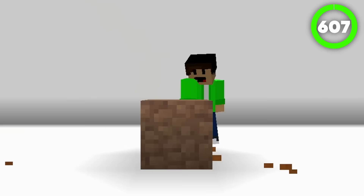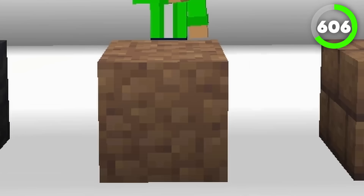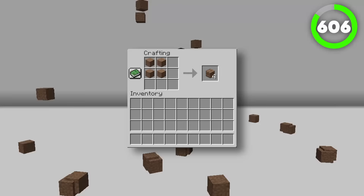Number 606 is Packed Mud. Packed Mud is the weird stage after mud when you craft it with wheat, but before mud bricks, which actually look good. Packed Mud, on the other hand, looks like poo and you need 4 of them to craft mud bricks.